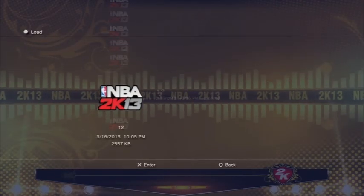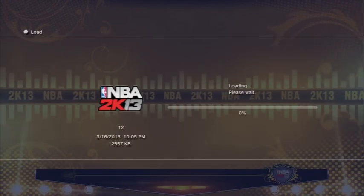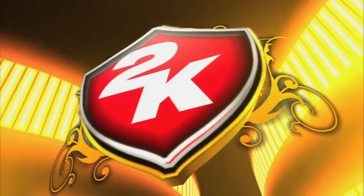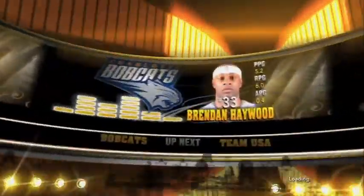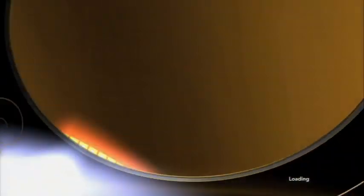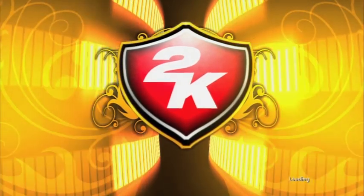When you're done with that, go load up your 12 minute file. Take a look at how much VC you have — I got 7,294. This trick is very easy. If you have spring break like I do right now, you can easily get 30k a day.